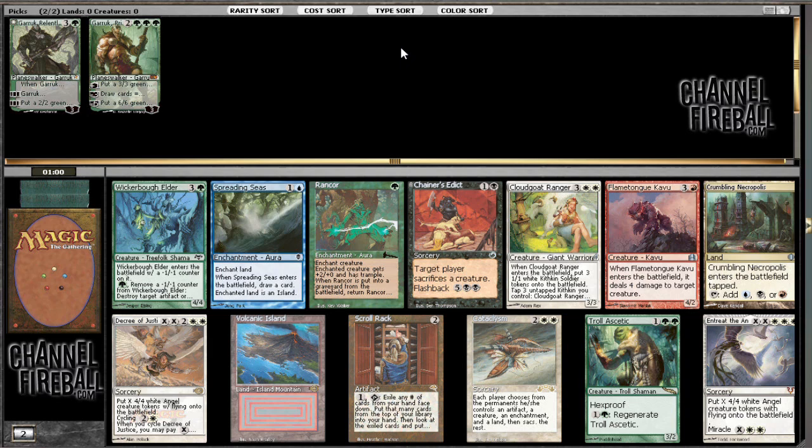What do we have here? Volcanic Island, Rancor, Cloudgoat Ranger, Flametongue Kavu. Pretty bad options. Don't want to go green-white. Cloudgoat Ranger is kind of eh. Wicker Balder is alright as well, but probably Troll Ascetic or Volcanic Island here. Given the fact that my Garruk is triple green, I think it's gonna be important to go heavy base green. I think I'm gonna go with the Troll Ascetic here and just go all-in — just take every green card I see and hope it works out.